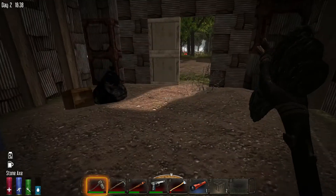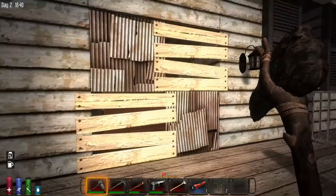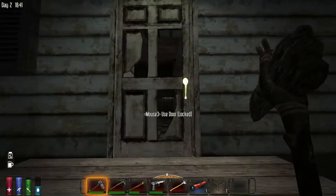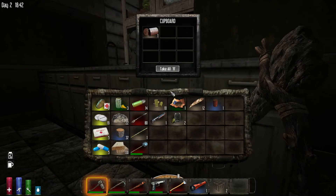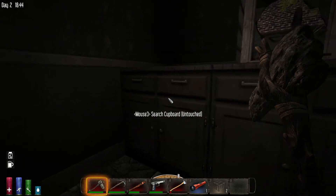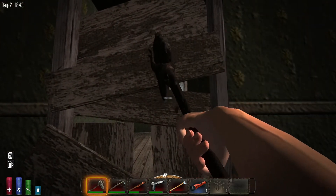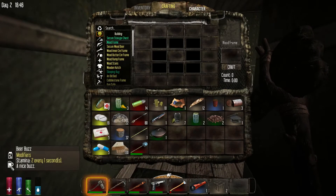Let's jump in here real fast before it gets too late. Let's go around back - ooh, this one's got a basement! Anything in here? Ten cans, we'll take those. What we're looking for mainly is the forge book. That sounds close. What do we got in here? What effect do I have? Beer buzz. It sounds like a horde - it sounds close.